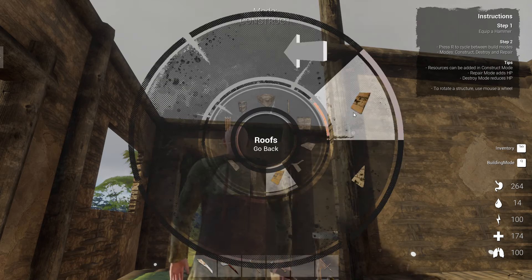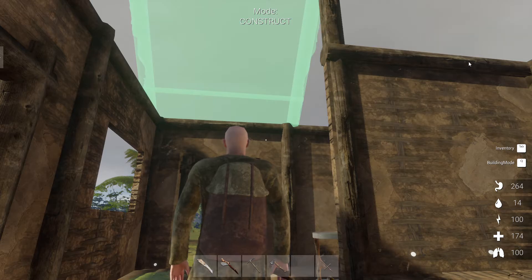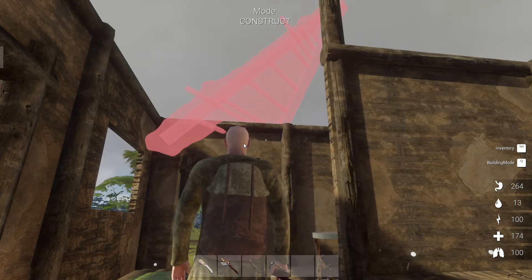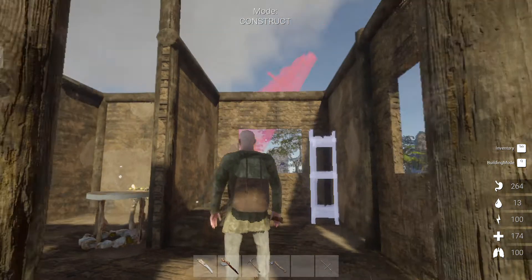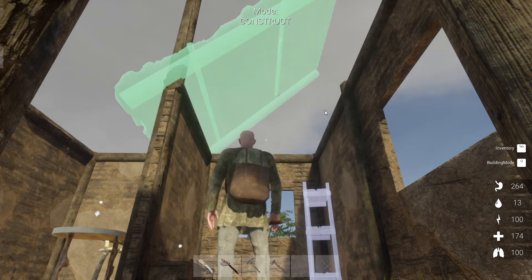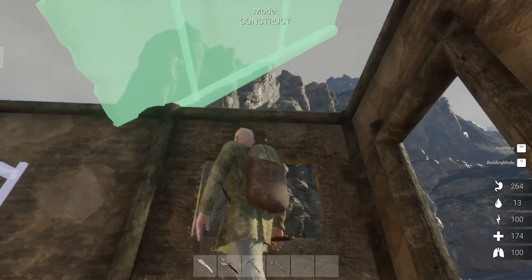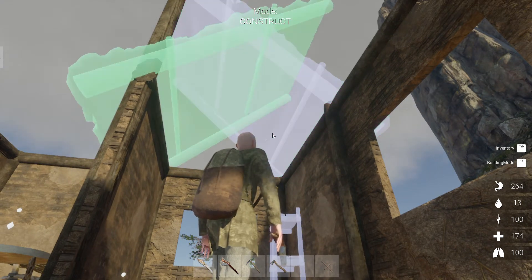Let's see how the roof looks. You rotate it with the mouse. Let's try the triangle roof — no, I can't construct it. We'll need to play with it. That's good — that's a step forward, a huge step forward I would say.